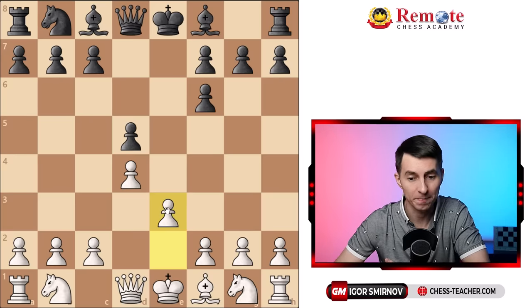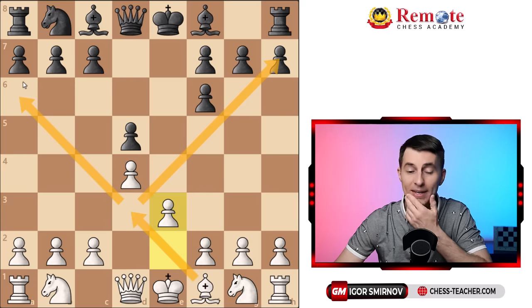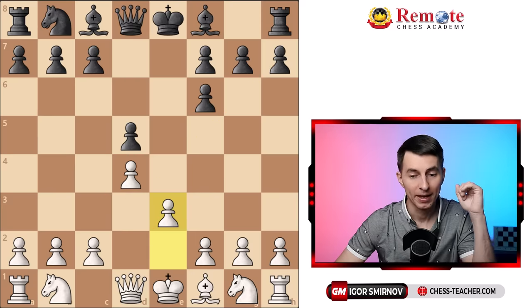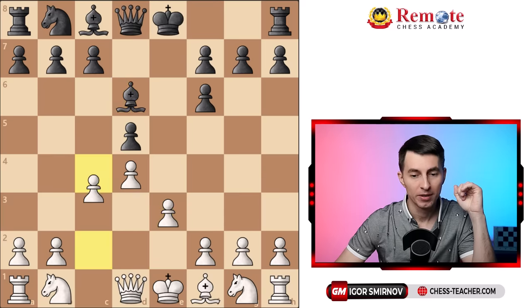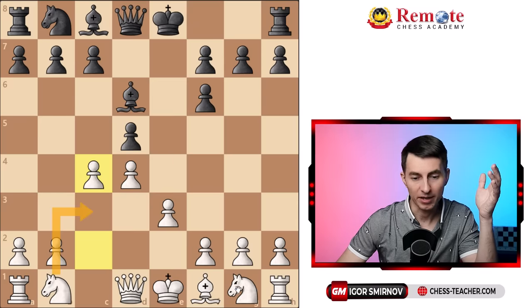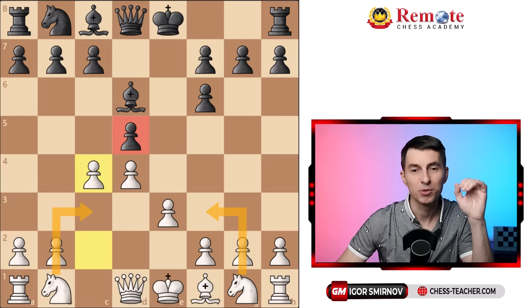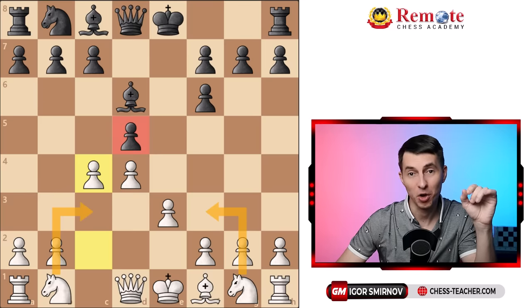You first play e3. There's a standard idea that once you've traded off your dark-squared bishop, you want your central pawns to be on dark squares. This way your light-squared bishop has a lot of nice diagonals to operate on. Your opponent will play something like bishop d6, trying to castle, and then you play c4 — kind of playing a standard Queen's Gambit game — knight c3, knight f3, very usual development, and now you attack the center. But there is also one attacking plan which is unknown but very powerful.